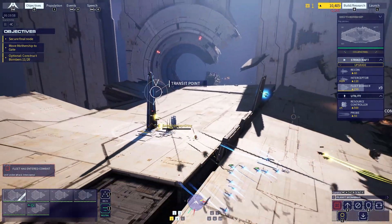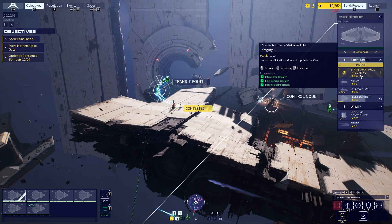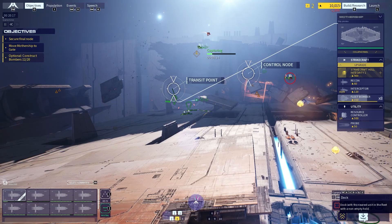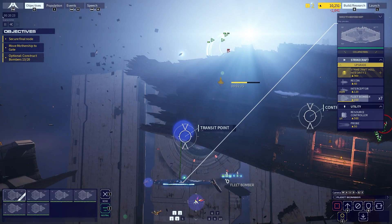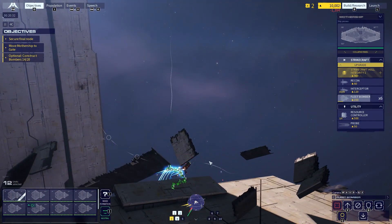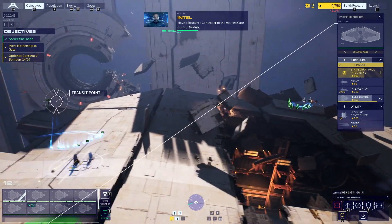Target received and locked. Attack lock destroyed. Ship destroyed. Interceptor holding. Direct hit. Group three reinforced. Taking heavy damage. Hostiles cleared. Move a resource controller to the marked gate control module.